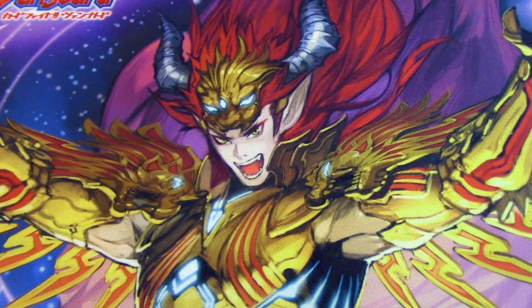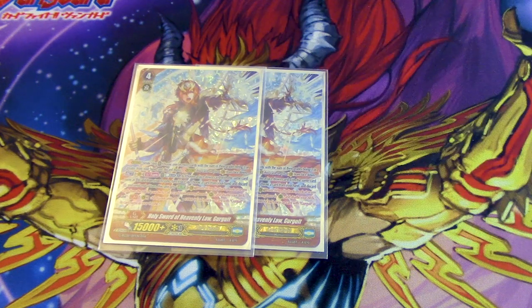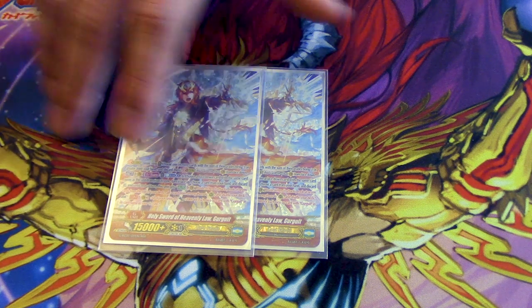Two copies of Heavenly Law. Its main skill is when you attack, you look at the top seven, call something, and continuously your board gets plus 2k for each face-up G-unit you have — that's why you're running more G-units.